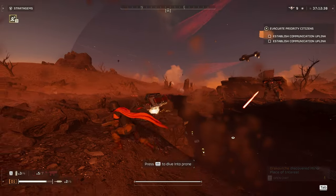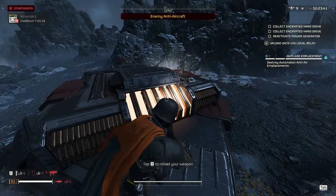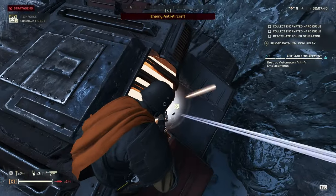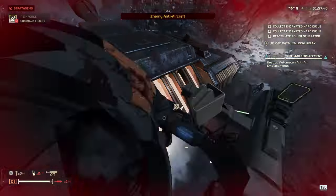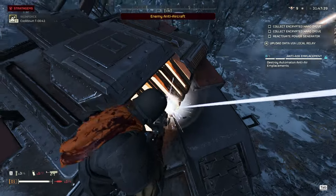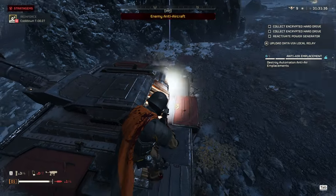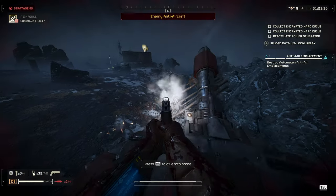I recommend firing at the rocket launchers to stun Rocket Devastators. Next up, the tank. The tank has a weak point on the back that requires medium penetration, which means the light penetration on this gun won't actually penetrate it. I fired off multiple magazines just to confirm, and it didn't seem to do enough damage to matter. Tanks are very similar to Chargers with this gun — I'd recommend taking a support weapon or stratagem to deal with them, because you're not going to be able to handle them with an SMG with light penetration.